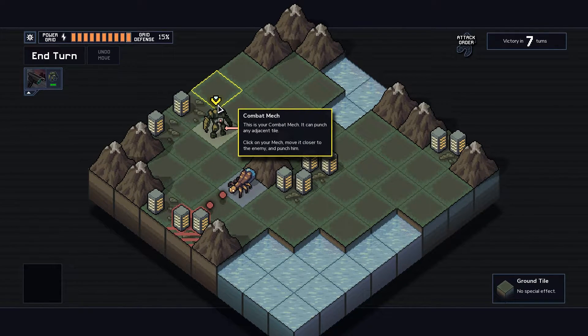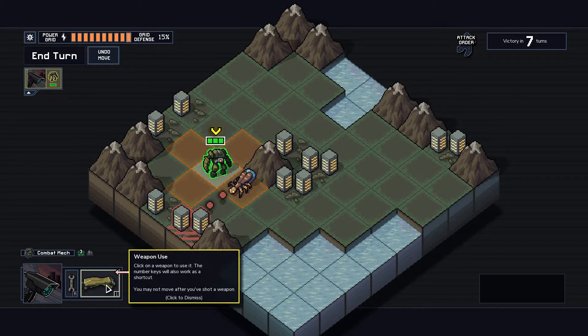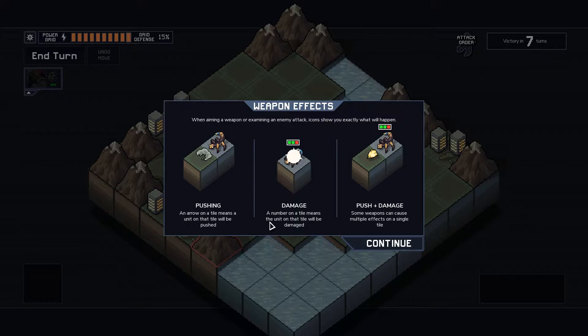This is our combat mech. It can punch any adjacent tile. We're going to move it closer to the enemy and punch him. BAM! Our mech's punch pushed this unit — it will now attack a new location. Pushes can save buildings from enemy attacks or even make enemies attack each other. There are two main weapon effects: pushing, indicated by an arrow, and damage, indicated by a number — and you can combo them up.